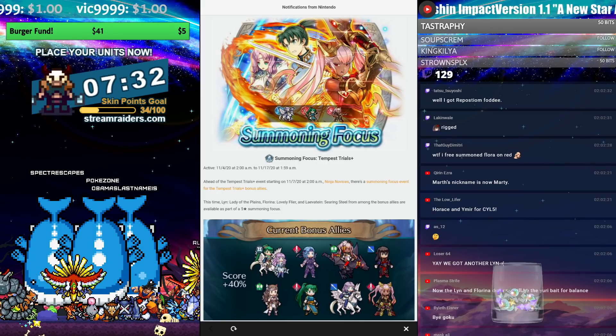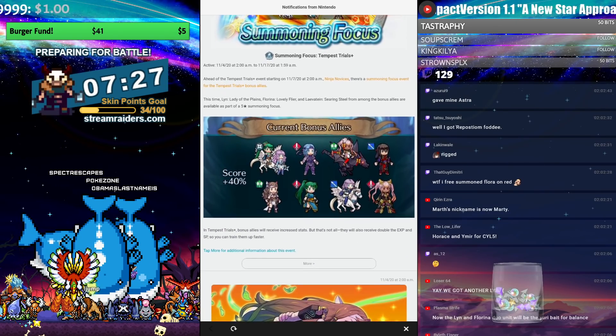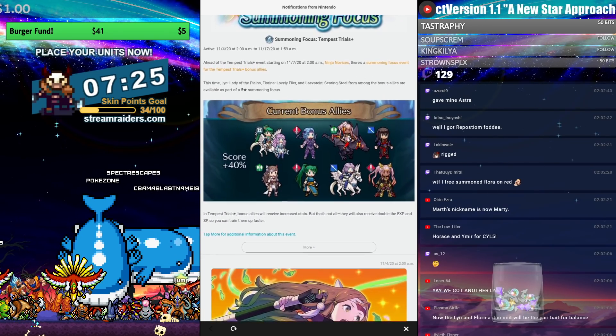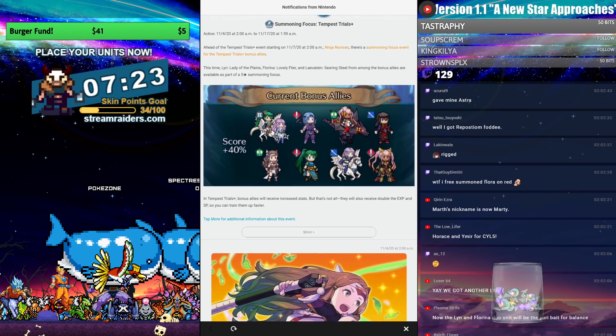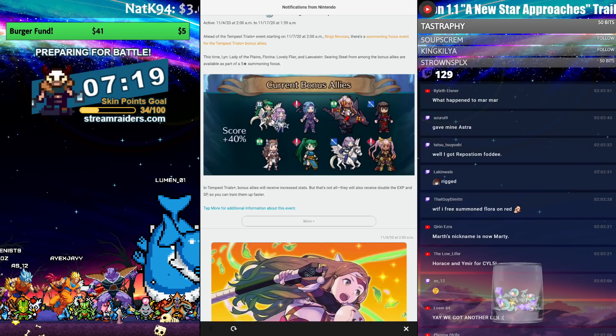Florina at three or four stars — don't go for her, you're going to be using her as your bonus unit, don't even bother summoning her. But right away at least Florina is there because that gives you a guaranteed three-to-four star bonus hero.